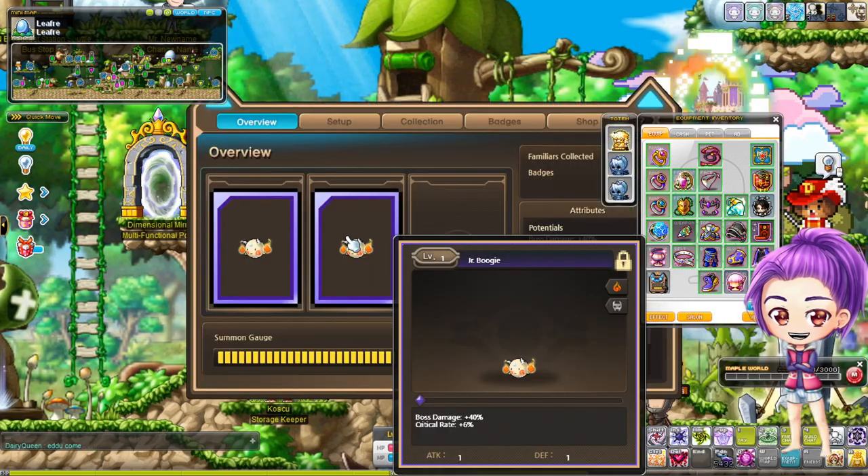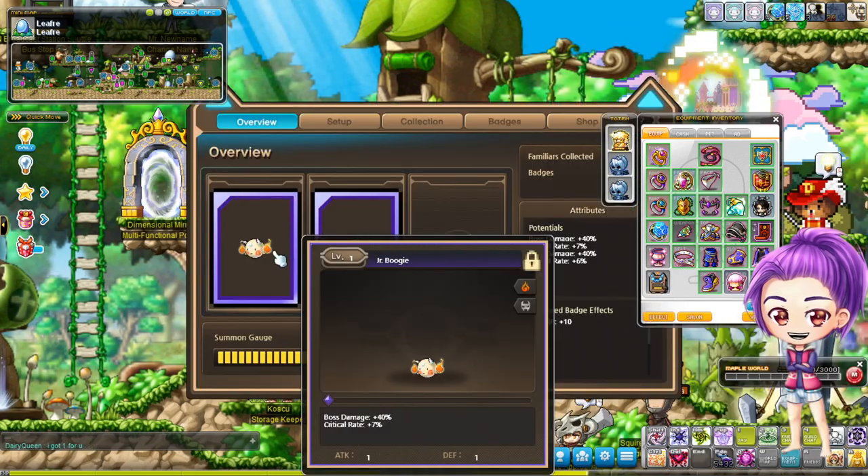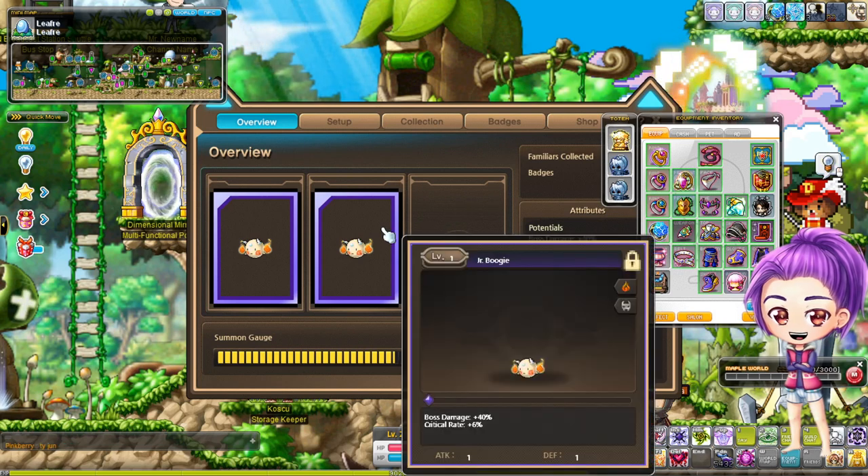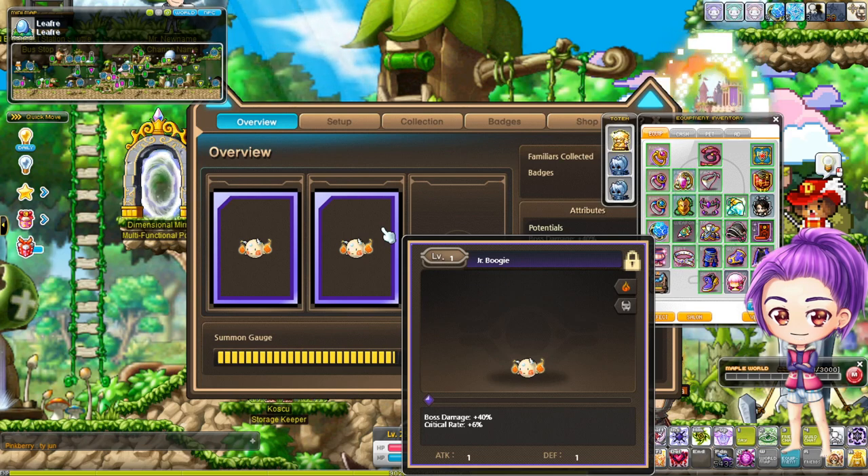There are some people who already have two lines of boss damage who spent lots of NX. But you can just as easily get 40% boss twice for 80% boss the free-to-play way. Some people even got 40% boss and IED. I tried to get it but failed, however the critical rate is going to help me just as much.